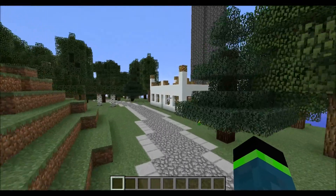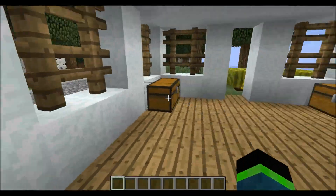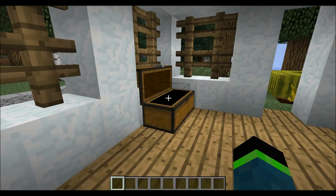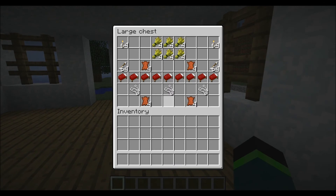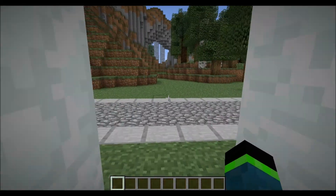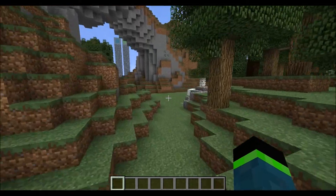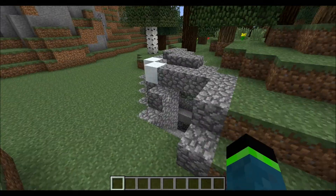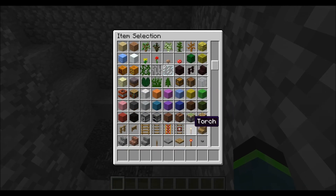So you start out in your bases with your minimalistic supplies — swords and torches and food and different things to help you along. And then let's go to the center of the map. This is the only way down right here and right there.